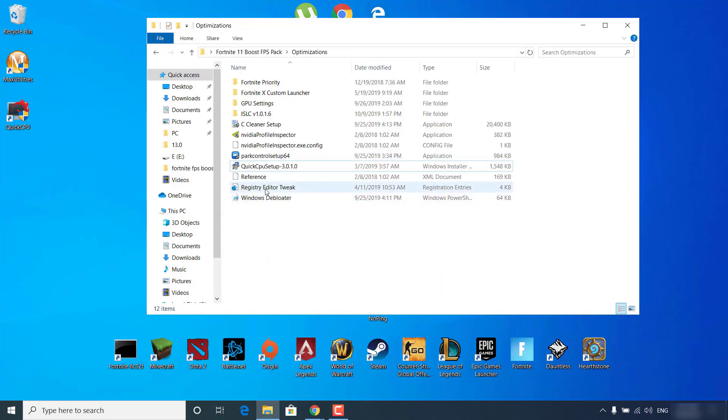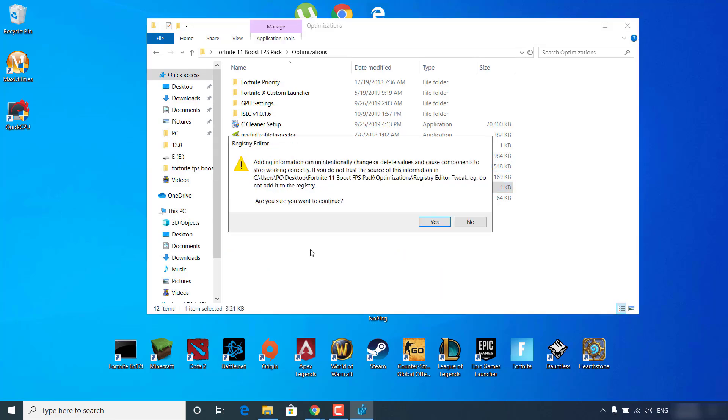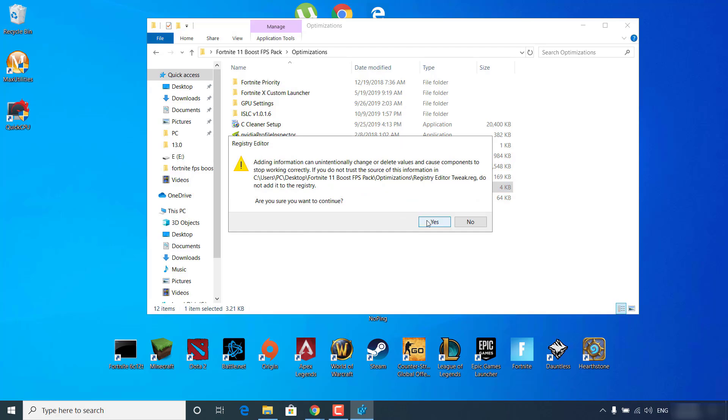Double-click on Registry Editor Tweak. Click Yes, Yes — it says 'Are you sure you want to continue?' — click Yes again. The keys and values have been successfully added to the registry. Click OK.